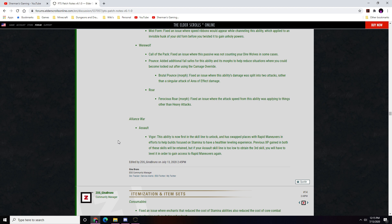Alliance War — Assault: Vigor is now the first skill in the line to unlock, swapped with Rapid Maneuvers, to give stamina-focused builds a healthier leveling experience. Previous XP gain is retained, but if your Assault skill line is too low to unlock the third skill, you'll need to level it to regain access to Rapid Maneuvers.